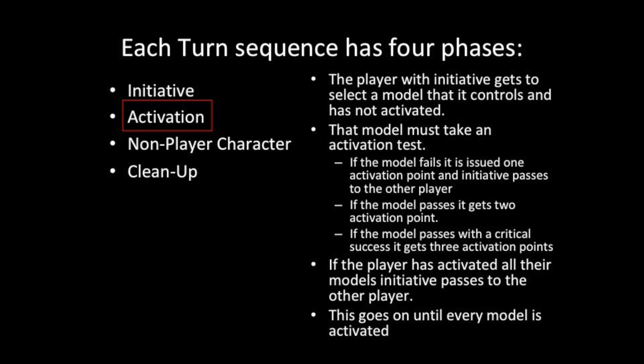An exception to this is virtual beings on a team. They do not roll dice for the activation test to determine how many AP they get — they always get two. However, they still need to roll dice to see if activation passes. This also means they do not get the chance to score a critical and get three activation points.